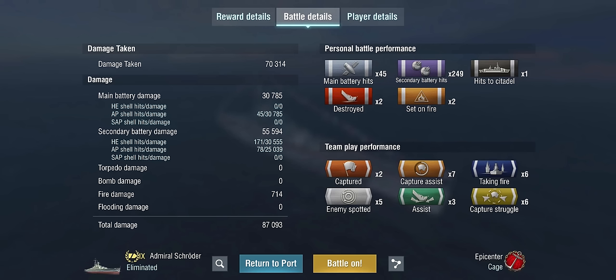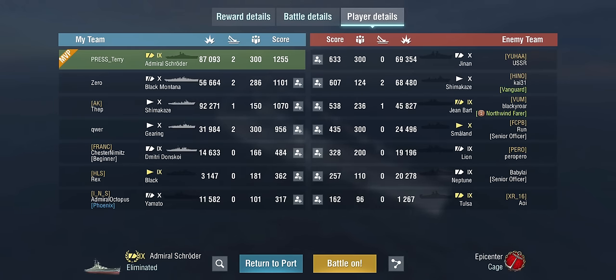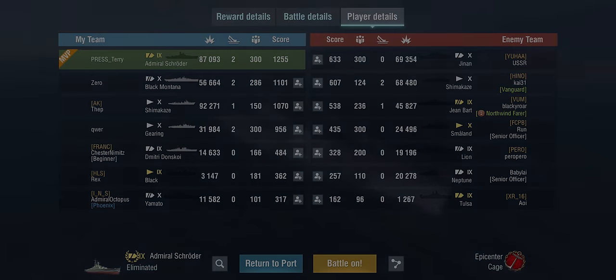If you enjoy the Aegir and you'd be happy to trade torpedoes away for the Prinz Ruprecht's secondaries, then okay, go for it. But otherwise, given the price tag for a tier 9 ship, it's probably not worth it in my personal opinion. Anyway, that's it for me today. Thanks everybody, and I will see you next time. Bye.